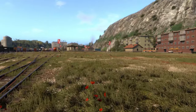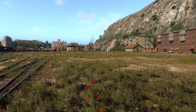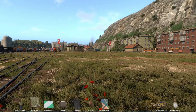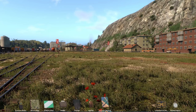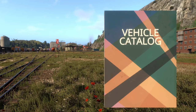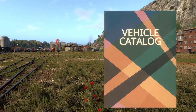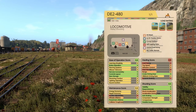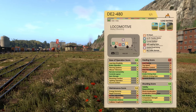Before we get into the tutorial, one other thing I'll consider part of the tutorial: if we look at my inventory, we'll see something brand new that wasn't there in Monday's finale episode — the vehicle catalog. This is a new item you'll always be able to get; if you drop it anywhere, you'll be able to get it back from the Lost and Found. As I open it up, you can see it lists all the locomotives, all the vehicles, and all of their stats.